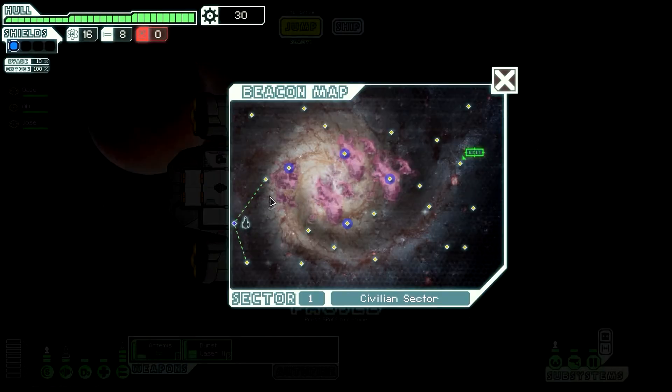Let's get on with the game. This is the map — each jump here will require one fuel. We have to get to the exit because the rebels are pursuing us, so we have to try to get to the exit with the least amount of jumps possible. Here we go.